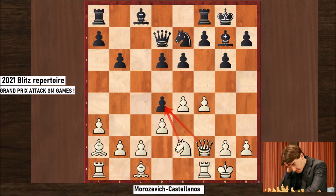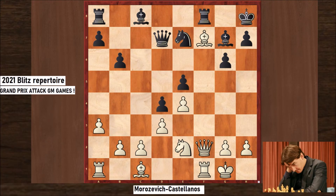Instead, Black played e5, and that's a mistake because of the f7 pawn. Now White played Qh4 — that's a very strong move. The bishop will come here next. This square is weak, this square is weak. White has a strong f5 square and the knight will jump here.